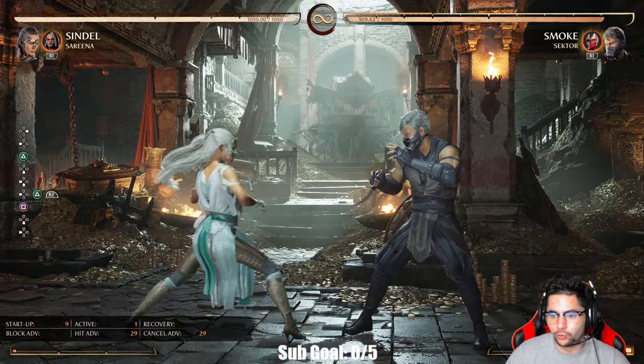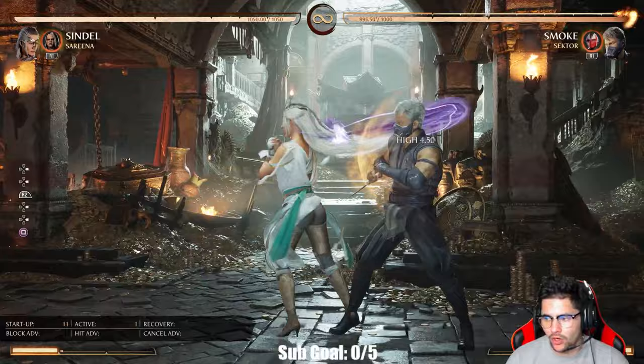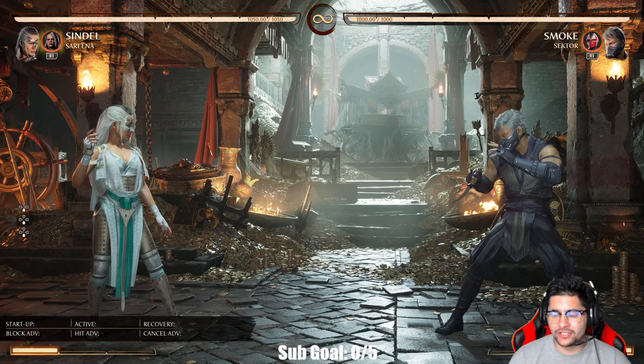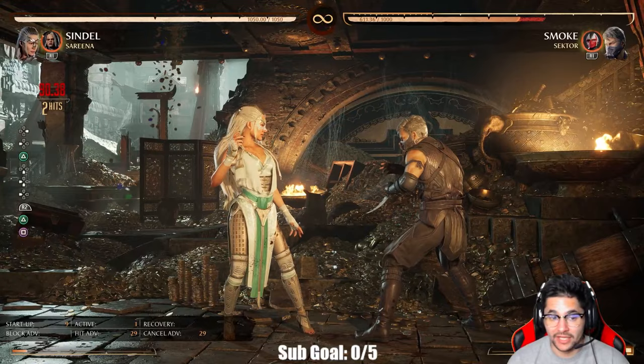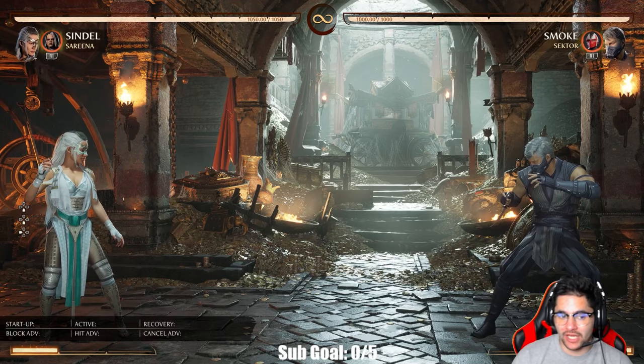See the distance, see the range — it just goes automatically into it. On block it's plus nine, so you're able to once again get the mind game of forward one, forward four, or throw. They have to continuously guess what you're doing, and that's the beauty of playing Sindel. You can go for a full combo off of it and it jails — really effective stuff.